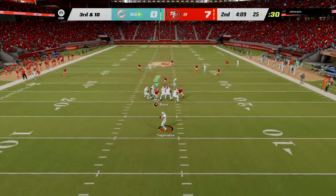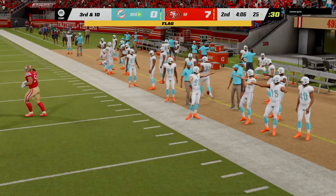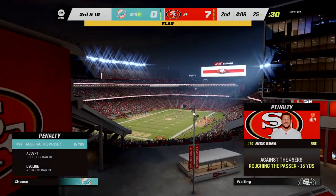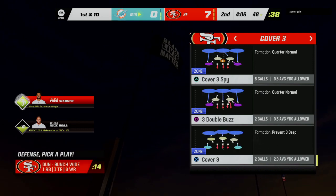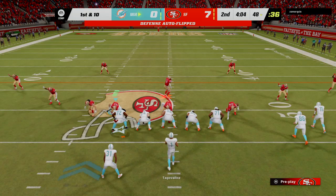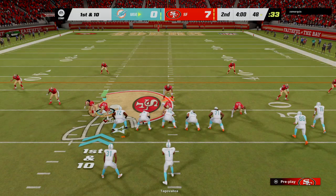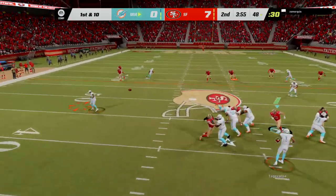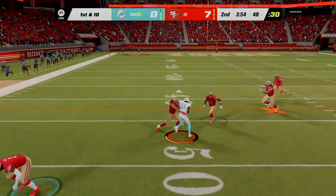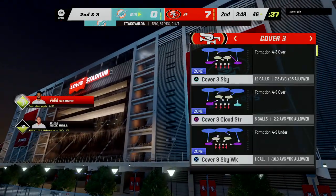Throwing Tua Tagovailoa on third down. He'll get this into the hands of Mostert, and he'll be out of bounds across the 30-yard line. They stopped him shy of the marker — thought they were bringing up fourth down, and then that penalty. They thought they had bent but could absorb it. Instead, they broke as a result of their own penalty. Tua now on first down, getting this out to the flat — Mostert — and he'll be tackled on the other side of midfield at the 46-yard line.